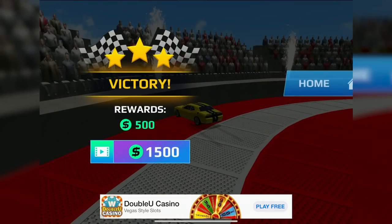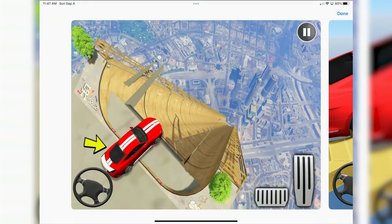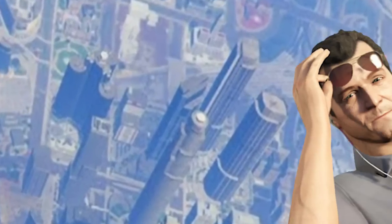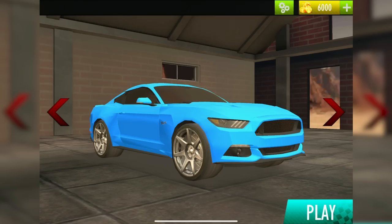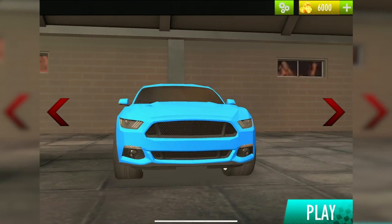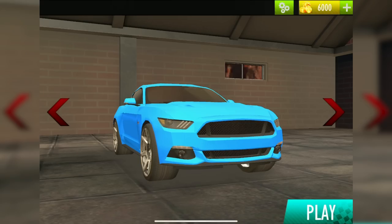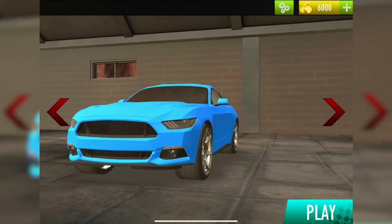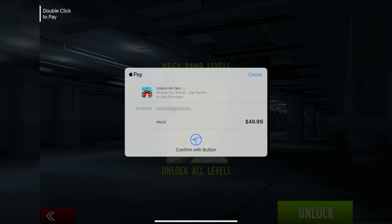There are like a thousand other games like this. Okay so we have Muscle Car Stunts — this is basically the same thing. That is totally the GTA 5 map in the background. This one looks a little more extreme — wait, there are car parachutes? Count me in. The graphics on high settings — this is it, this is legit all it is. Wait, why is it already asking me to unlock mega ramps? Is this how we play — fifty dollars? Are you kidding me? For this?